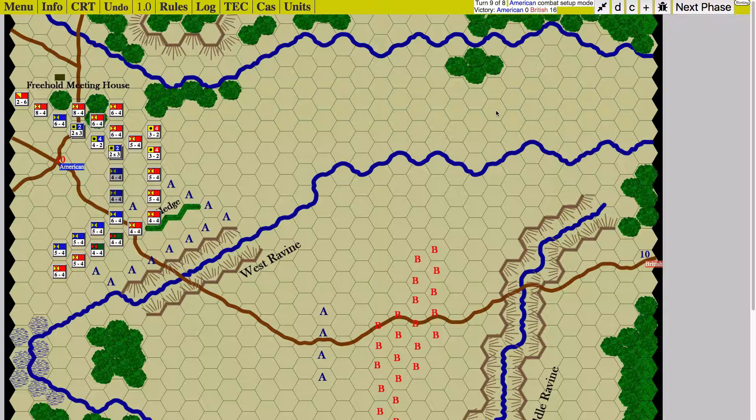Where do you get the sweet spot where each side has a chance to meet an objective? Another thing you could do is if you had a stronger player paired with a less experienced one, you could play as the Americans and not pull back very much, letting them have combat. Learning how to set up combats and learning about the different combat results tables is a challenge, and this scenario could be used conveniently for that.